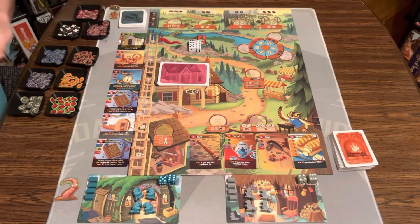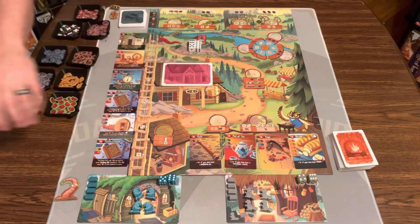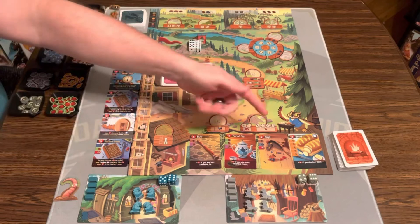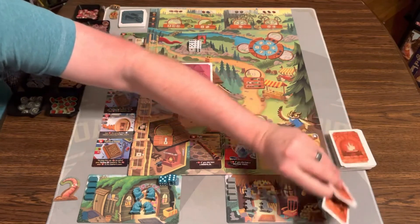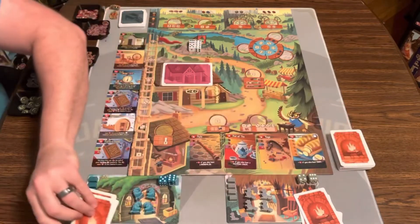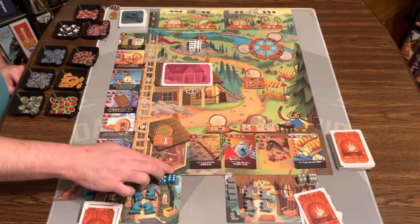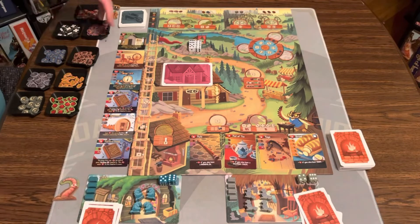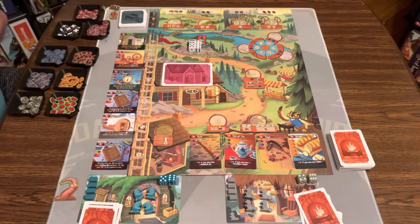Then put them on the appropriate spaces. Shuffle up all the travelers and put them in the inn. Shuffle the comfort cards, flip four face up. Each player also gets three and picks two to keep. Then each player gets their own board, four little family meeples, two family dice, and four buildings. Put out the upgrades off to the side, and separate out all the resources. And we are ready to go.